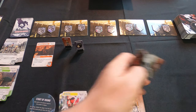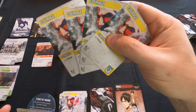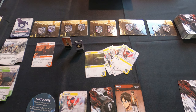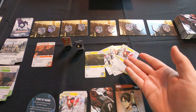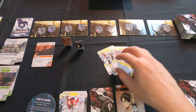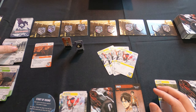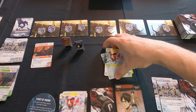Mikasa gets four power and one Thrust for two movement. You don't have to use move abilities if you don't want to. She can't buy Surprise Attack because it costs five and she only has four, so she's going to buy two 3D gears and put them in her discard pile. That ends the round.